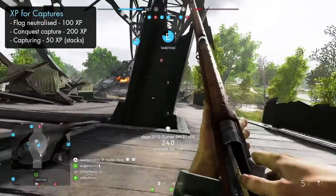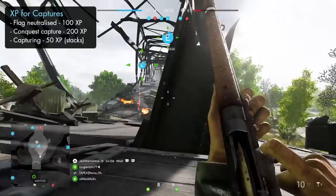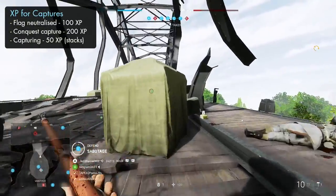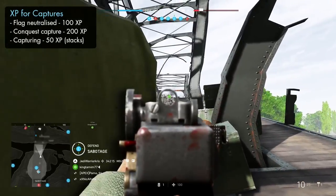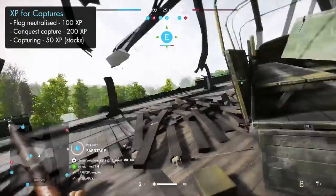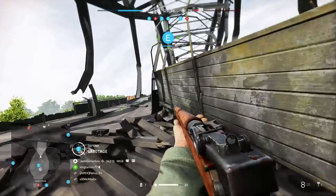A lot more XP can be farmed at flags and objectives — you'll get 100 points just for neutralizing an enemy flag, and another 200 for actually capturing it, along with an extra 50 points for every couple of seconds while you stand within the zone as you work towards capturing it. That's great if you're an offensive player who likes to play the objective.